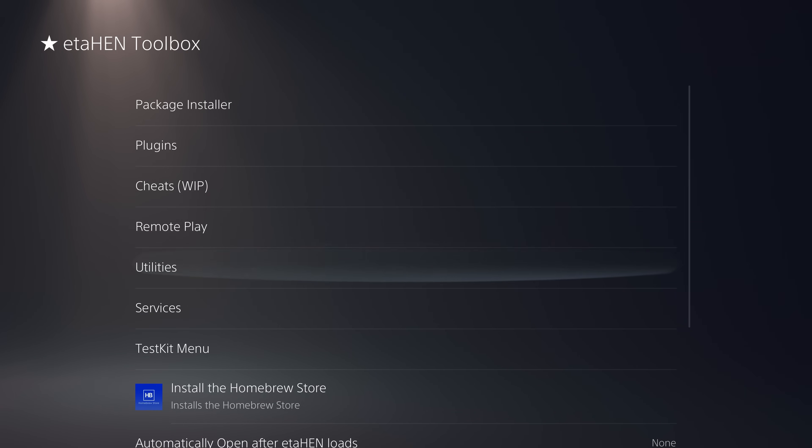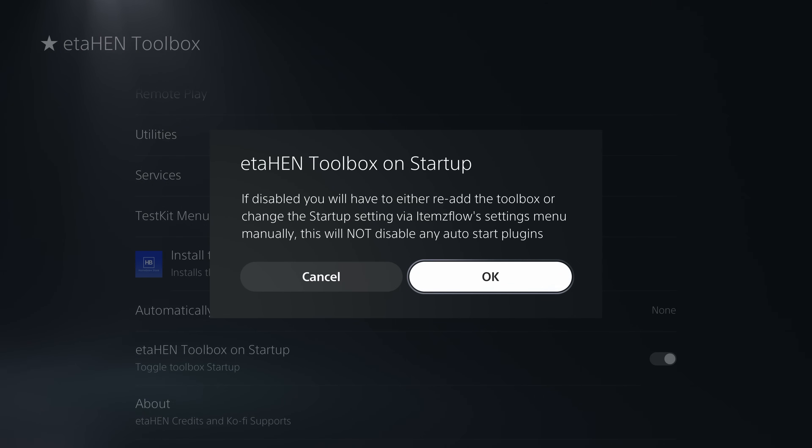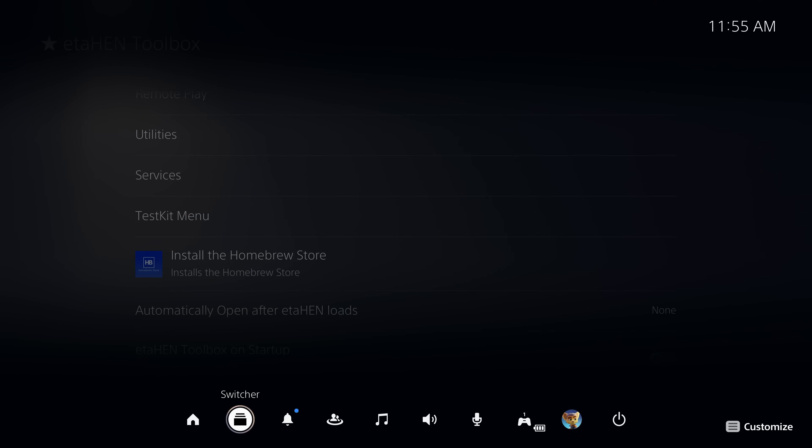Now that we have Items Flow installed, we can look at another option added in ETA Hen: the ETA Hen Toolbox on Startup feature, which is enabled by default and loads the custom toolbox menu whenever ETA Hen loads. You now have the option to disable this if you'd rather have the regular debug settings load instead. One of the reasons this was added is to fix instability with rest mode — in order to use rest mode properly you're going to want to disable this option to allow safely putting the system into rest mode and recovering from it while still running ETA Hen.